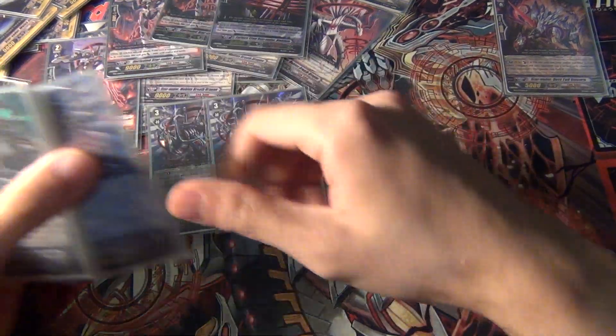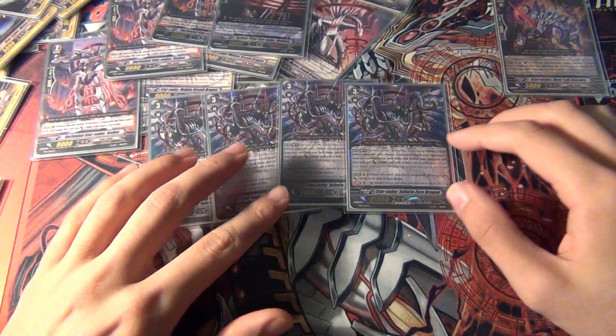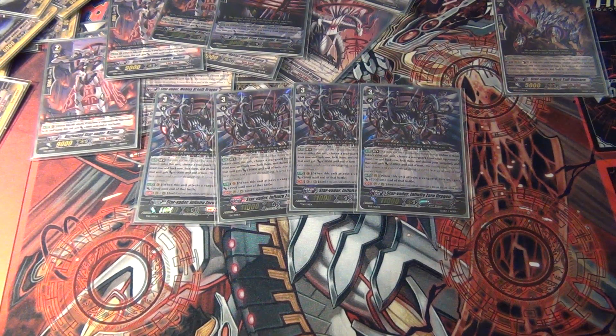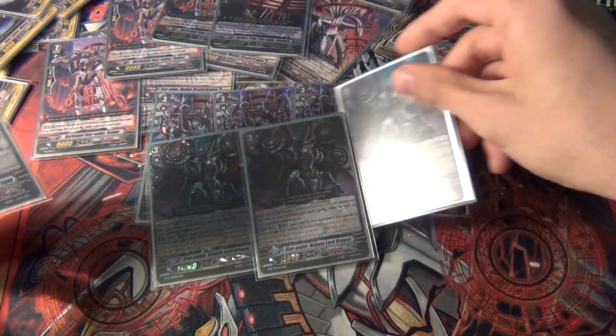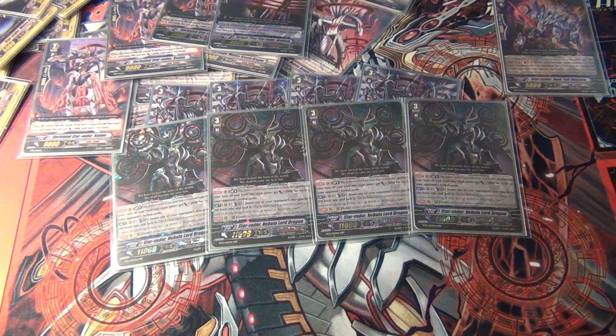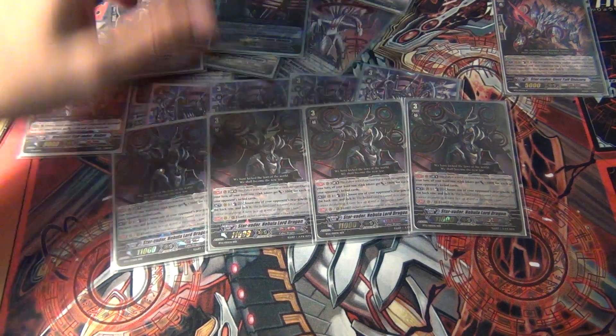For grade threes, it's very straightforward: four Star Vader Infinite Zero Dragon, the break ride from the trial deck, and then four Star Vader Nebula Lord Dragon, the main vanguard you want to run in late game.